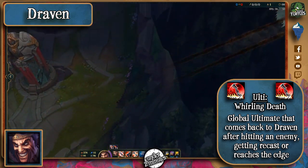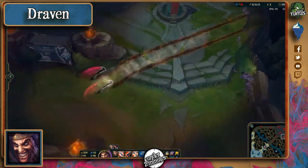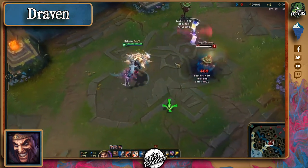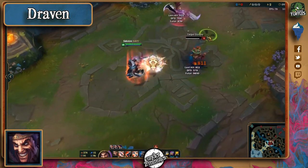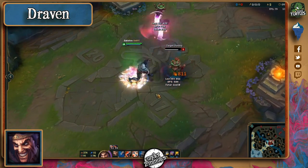Obviously, it gets damage reduced after each enemy hit, to a minimum of 40%. Like most ADCs, his combo relies a lot on auto attacks. In Draven's case, he'll have his Q up which will show a mark on the floor, meaning he'll try to get there to catch it, which will be a good chance to hit him with skillshots.